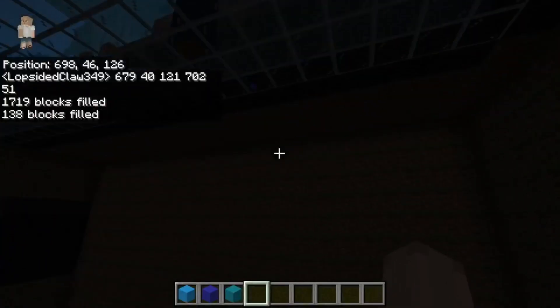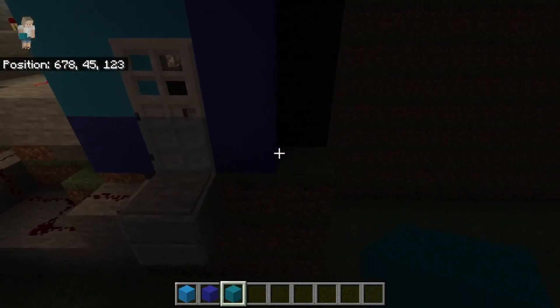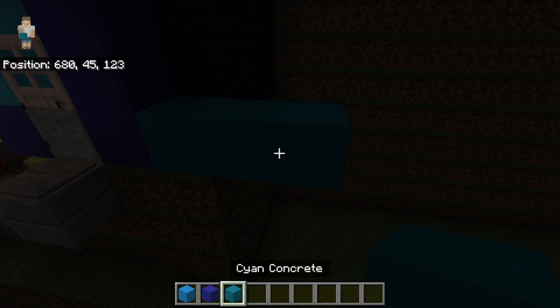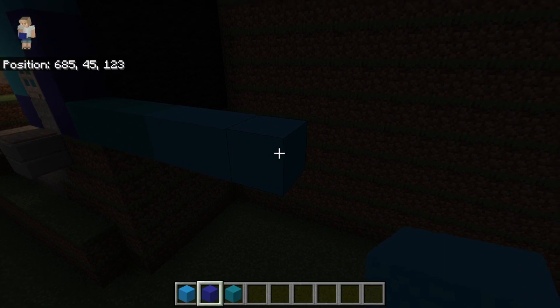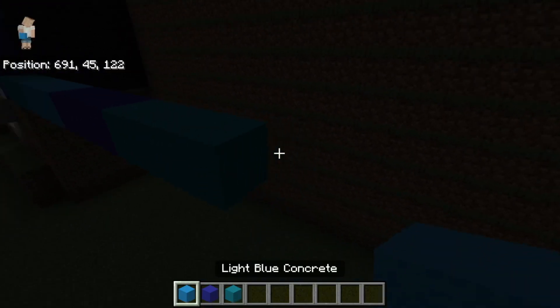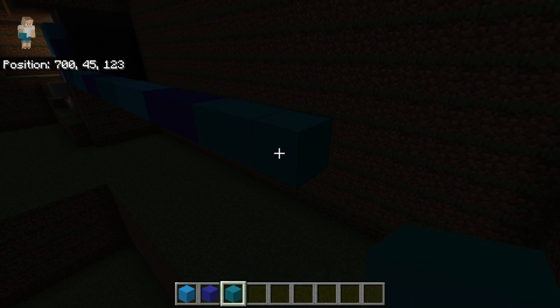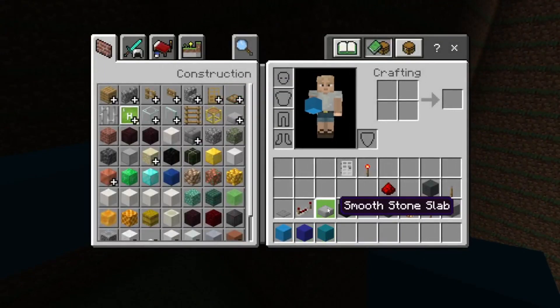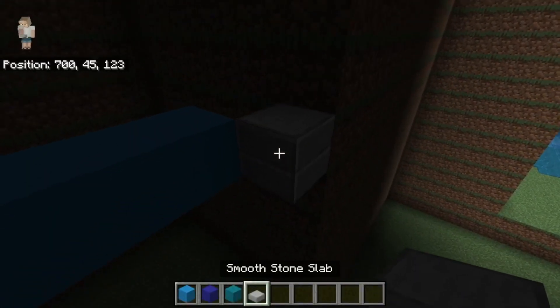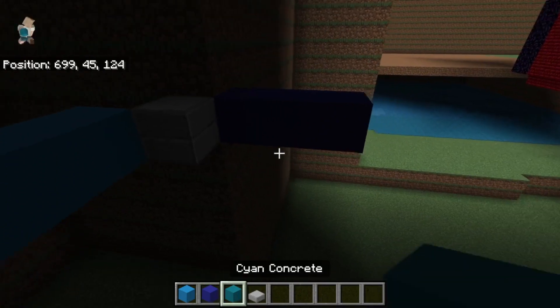We need to clear out some more area first. So I've cleared out all of this area right there. Now place three — with the door here, blue concrete there, then three cyan concrete, three blue concrete, three light blue concrete, three blue concrete, three cyan concrete, three blue concrete, three blue, three cyan, three light blue. In this corner there'll be a diagonal — two smooth quartz slabs, then place three blue diagonal, place two cyan concrete.